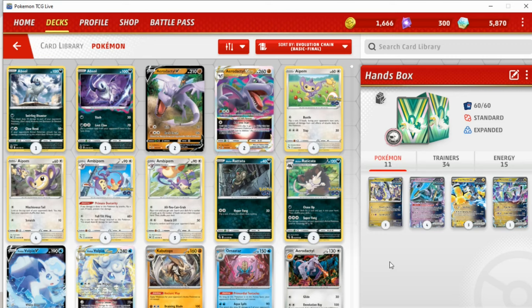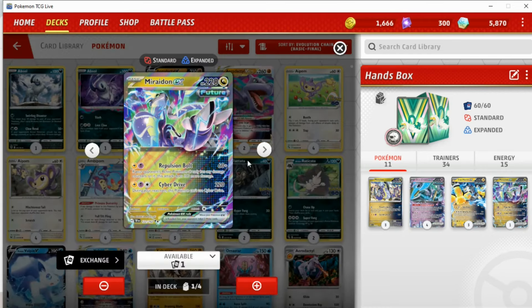I don't know what the name of this deck is anymore. I used to have a rough idea of the different Future decks, but they all seem a bit muddled and confusing. I'm assuming the traditional Future Box is the one that plays Iron Treads, Single Prize, and Iron Leaves — which, fair enough, you could probably fit Iron Leaves quite easily into this deck if you had a copy IRL. You could definitely put Iron Leaves in here instead of this Dragon-type Miradon, but I just really like this card.